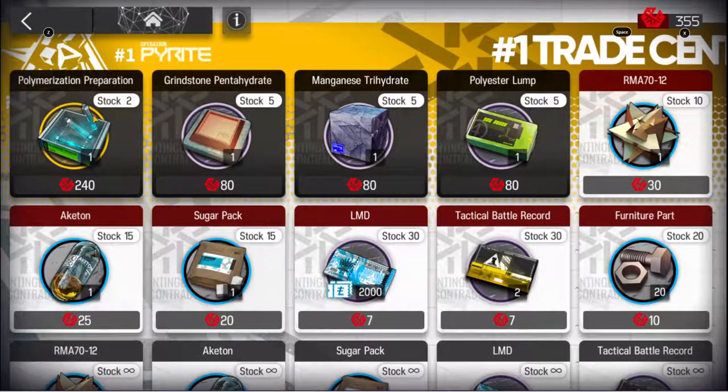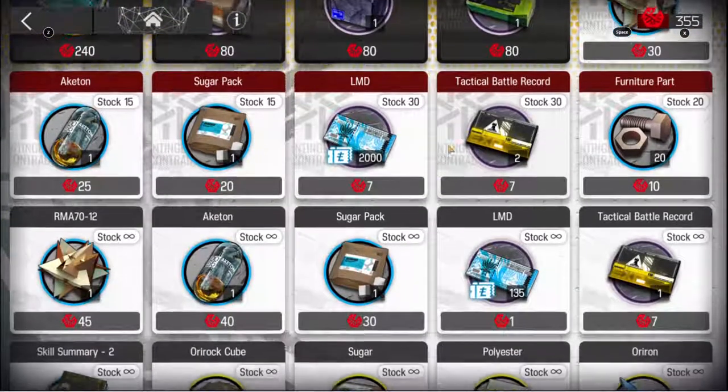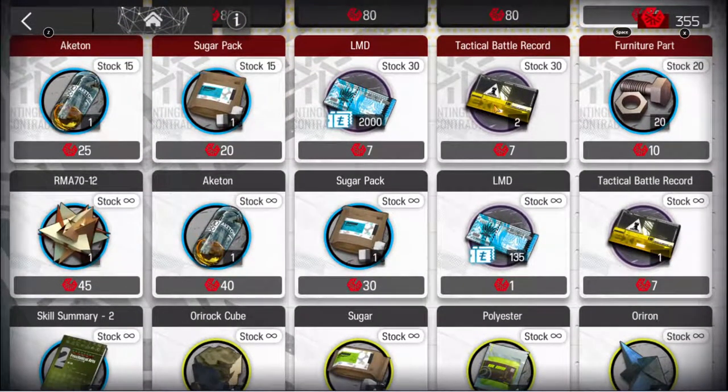Pick up your Polymer Prep, your Grindstones, your Manganese, your Polyester Lumps. Pick up your RMAs. Akiton — if you have a whole bunch, this is something you can skip. Sugar Pack — you can skip. LMD — pick it up, no question about it. The XP — I'm going to pick these up. These are one of the XPs I wouldn't skip, but it's not a great value so I might save it until last. Furniture parts — save until last, but it's something I do want. That's it for the limited store.